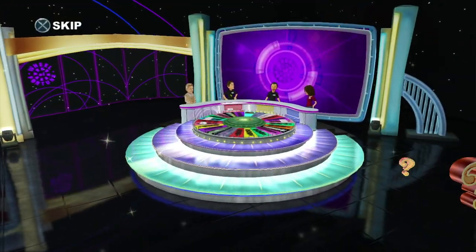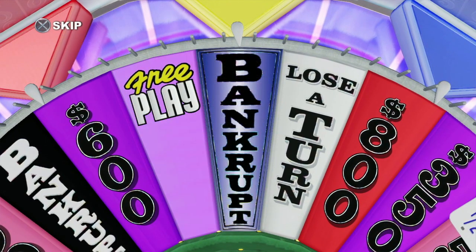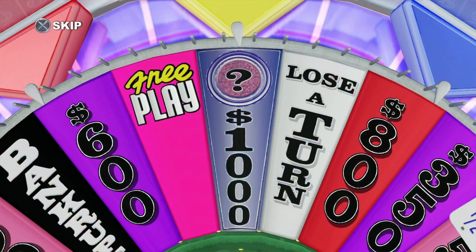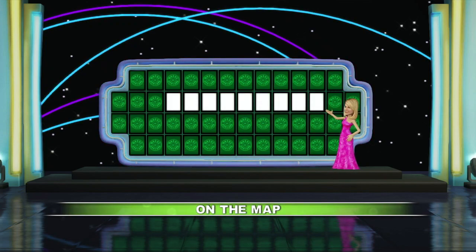Welcome to the Mystery Round. There are two mystery wedges on the board. One is hiding a fabulous prize, and the other is hiding a bankrupt. When you land on a mystery wedge and guess a letter in the puzzle, you can either turn it over and reveal its mystery, or you can take $1,000 for each instance of a letter. Are you willing to take the chance? On the map is the category for our next puzzle. Player two, your start.